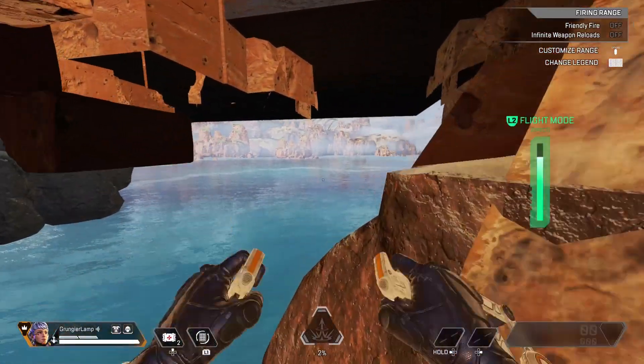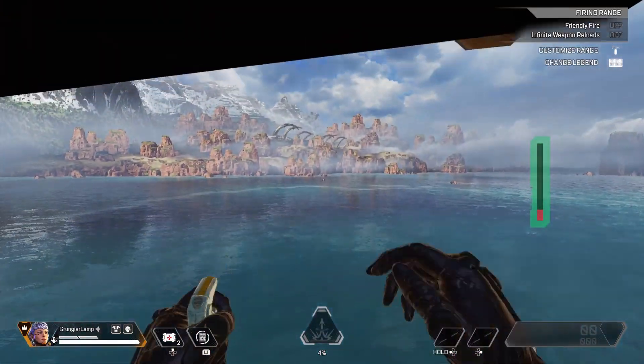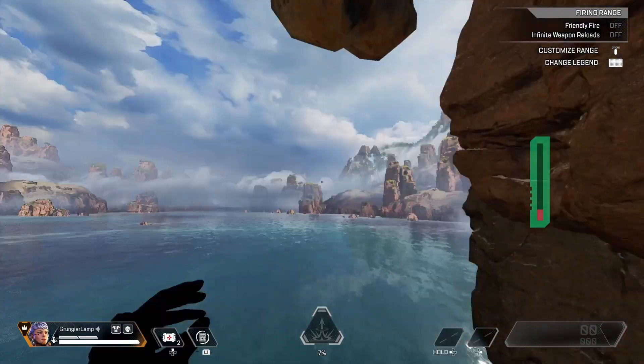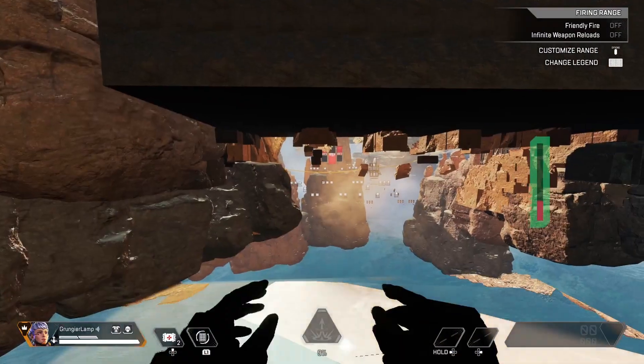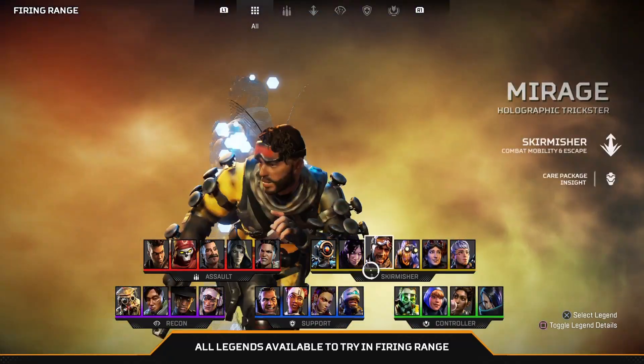Once you are there, there's nothing that can really kill you unless you fall off the invisible platform. Once you are here, you can go and explore wherever you want in the firing range. You can go back under and explore under the firing range, go on top of the skybox and look at the huge Nessies out in the distance, or go over and look at the airship.